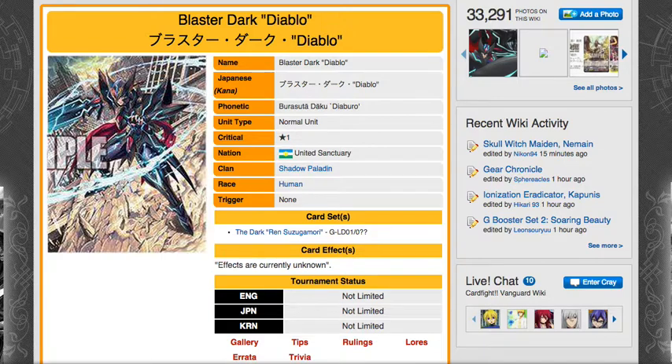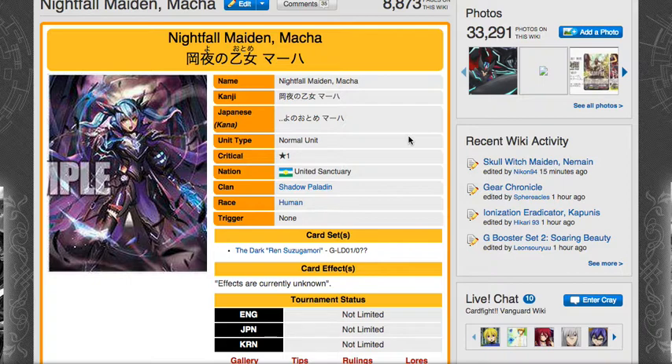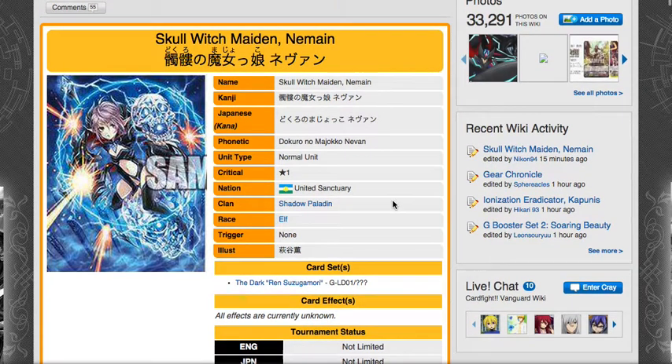That way you can still have all your tech — you can play Abyss, you can play Judgebau, get those Sword Breakers, get those draws, and get that advantage. Then we have Nightfall Maiden Maca — Maca's coming back. They might make her into a Generation Break 1 card where you'll be able to superior call a Grade 1 from the deck.